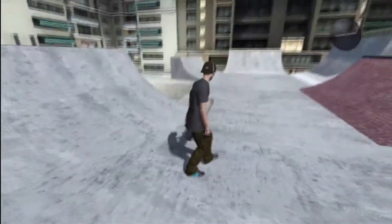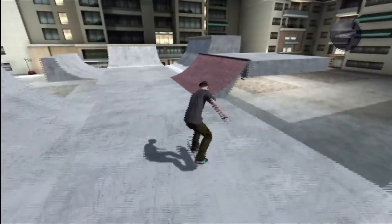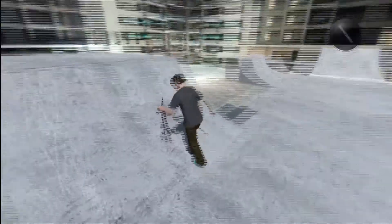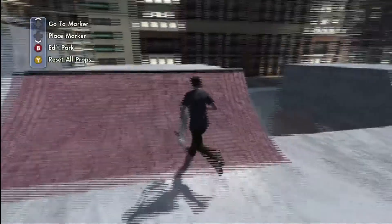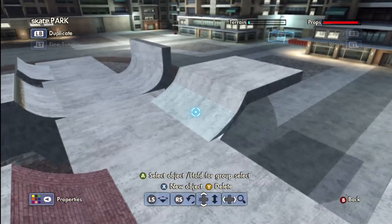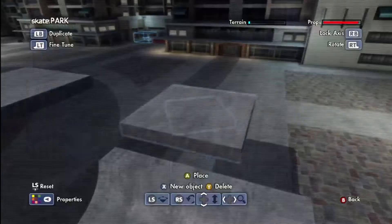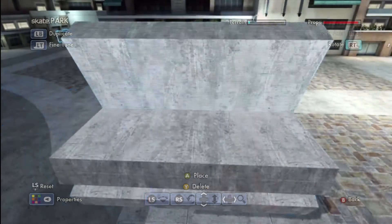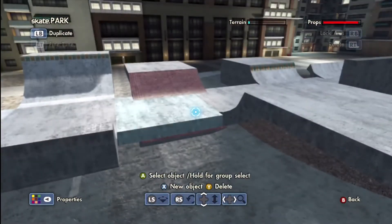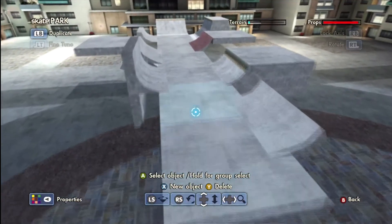When you make a quarter pipe, just do a quick five-second test — make sure it skates well and keep everything in check so it's a really good quarter pipe that helps your park. This tutorial is more of a guide; you don't have to do it this way. I've seen people make quarter pipes just out of pads rotating them, which is crazy. Hopefully this gives you an idea of what to do. Rate, comment, and subscribe — thanks for watching.